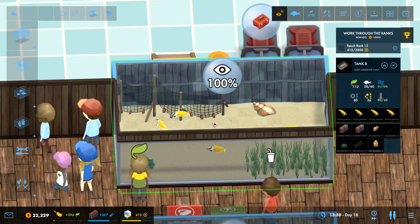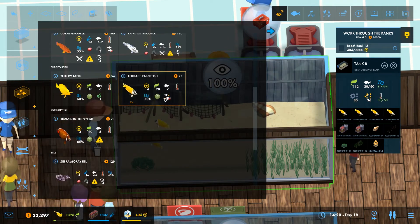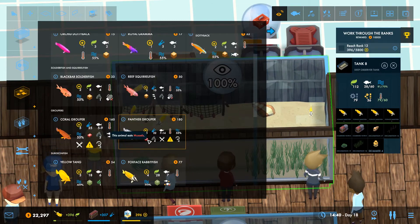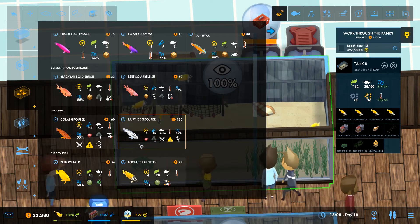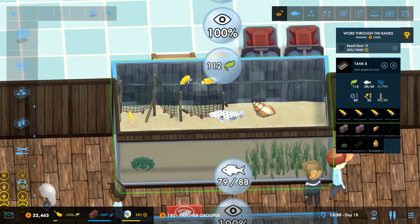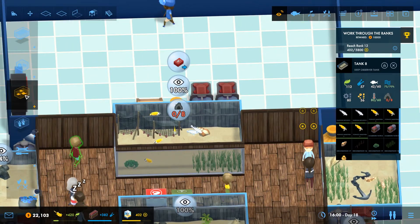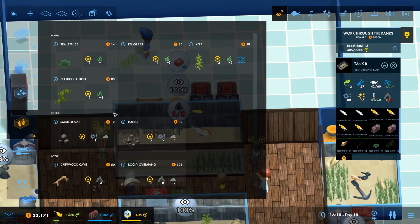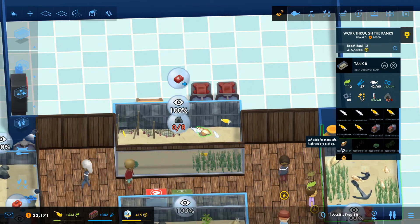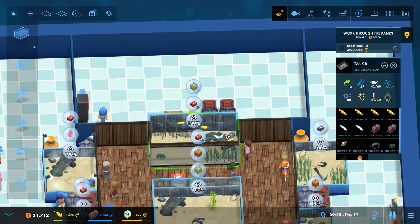Let's get the longhorn cowfish as well. Now panther groupers - I think they might be able to go in with these fox-faced rabbitfish. They don't like conspecifics, they don't like competitors for green pellets. No - they eat mussels and small fish and grow up to 14. I can definitely have one or two in there. They need somewhere to hide, so I'll move things around to get them a hidey cave in the back.